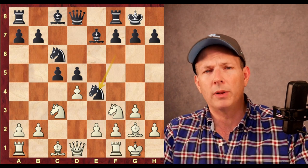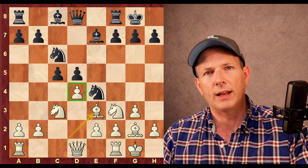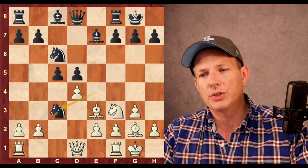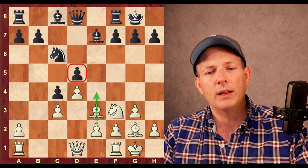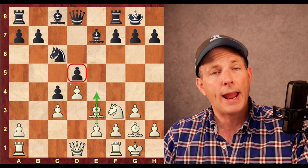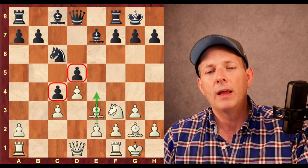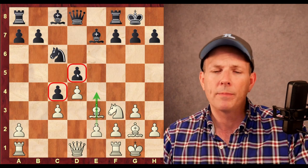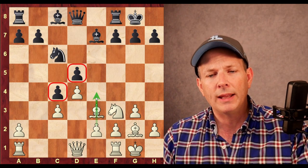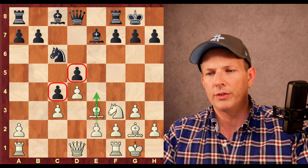Here Firouzja plays a novelty — Bishop to E3, basically just overprotecting the D4 square. Shankland responds with Knight takes C3, Bishop takes C3, and then C4 was played. Now Shankland has a real clamp on the queenside — a lot of space over there. However, he does have a weak D5 square, and what Firouzja is going to try to do is remove the bishop at E3 and then play E4 to loosen up Black's hold on the center.